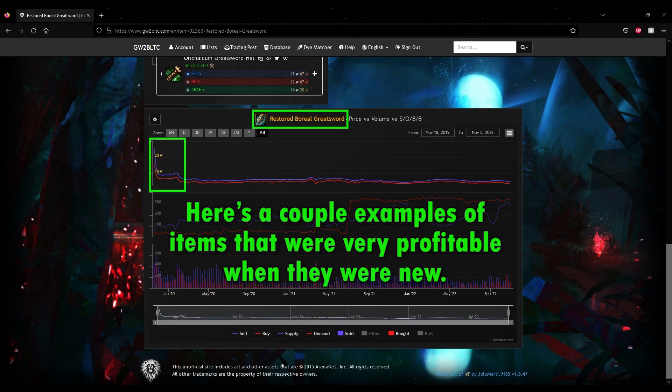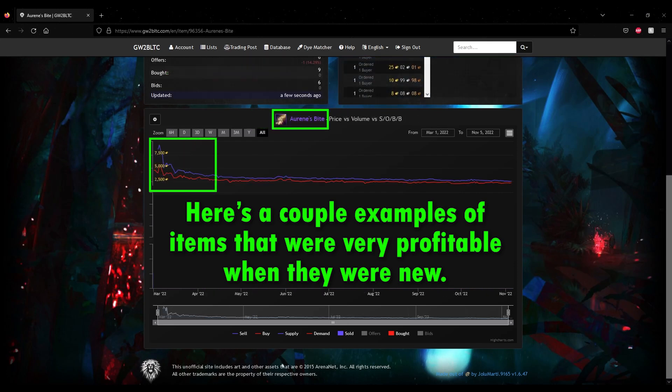A situational strategy is to consider items that are new or required for new collections or achievements. When new items come out, a lot of players will buy them instead of crafting them themselves, and you can make some quick gold by going against that trend. New items can be risky to list on the trading post, but also tend to be very profitable to craft. The next time a new item comes out that you want, consider crafting a few to sell and then using the profit you get from those to make yourself one for free.